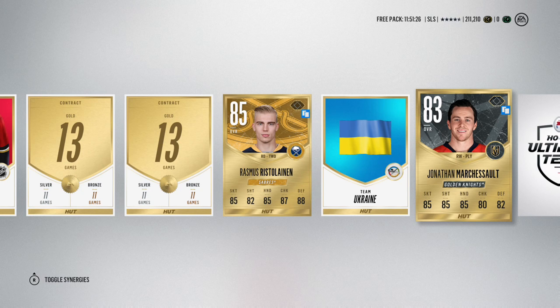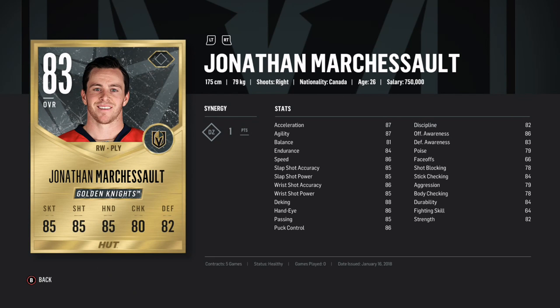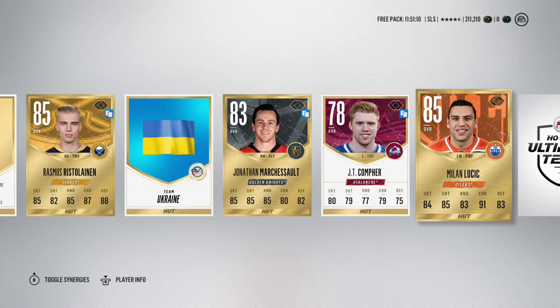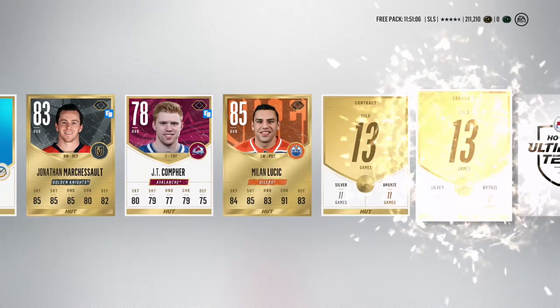Jonathan Marcheseau is also up there. He's only an 83 overall, but he does have an 88 overall upgrade for the Ice set, so if you've got a gold collectible lying around you can upgrade Marcheseau quite easily. He's definitely been one of the better performers on the Golden Seals in real life this year.